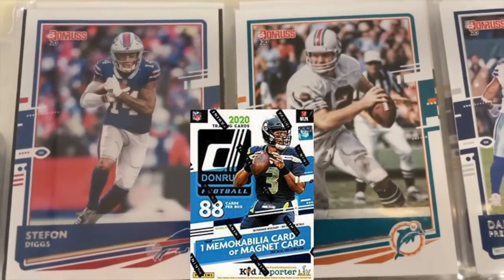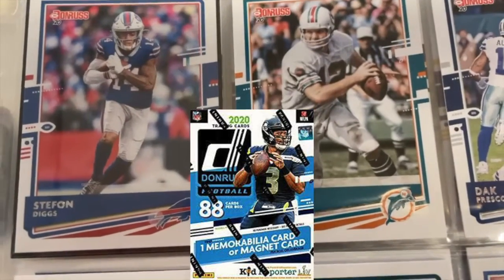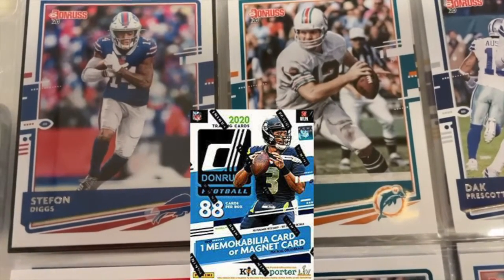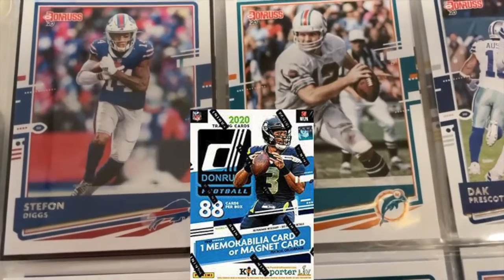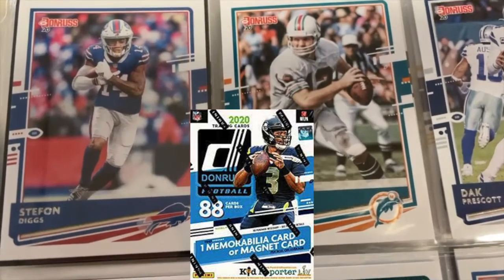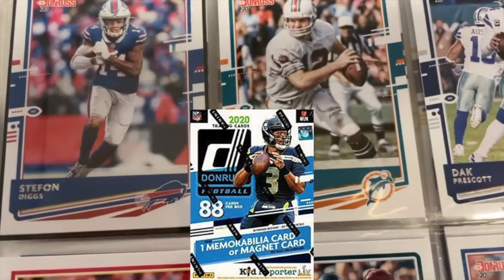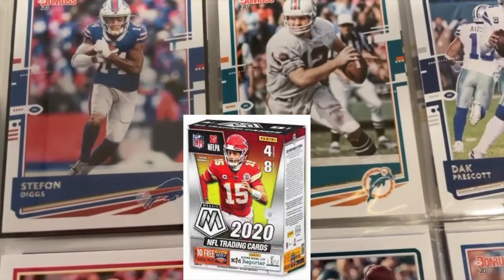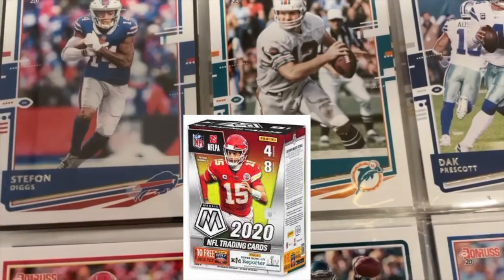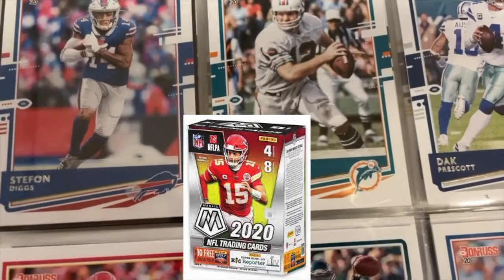Welcome back to another video. Today I have a little bit of a different video — results from two football card box openings. The first one was a Panini Donruss blaster box with 88 cards, 11 guaranteed rookie cards, and one guaranteed memorabilia or magnet card. The second box was the more expensive Panini Mosaic blaster box, which had 32 cards with nice green mosaic and other possibilities, including a possible auto.